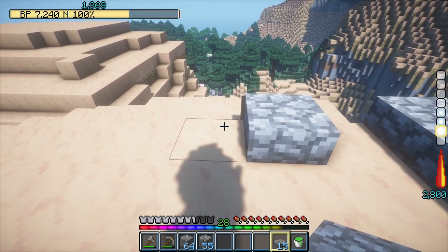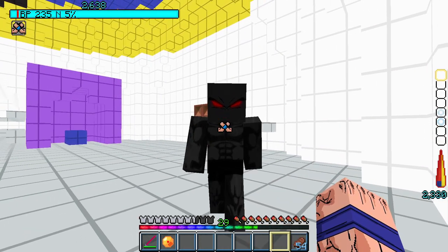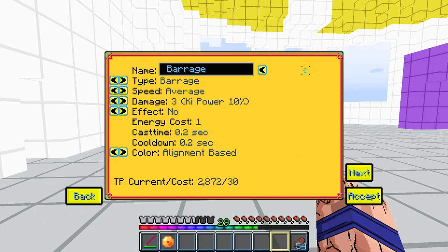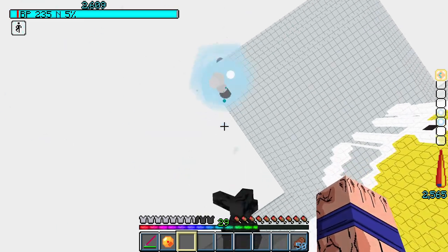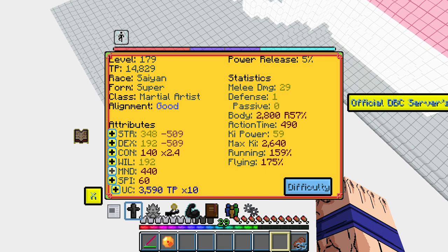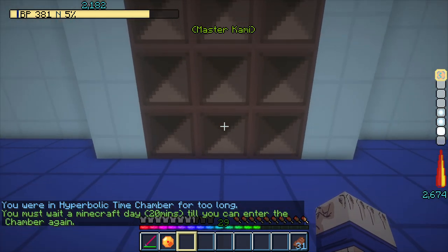I wanted to build a shadow dummy farm with it, but as I tried it, I soon learned that it wouldn't work like I wanted to. So I traveled back to Kami's Lookout and entered the hyperbolic chamber. You could just punch your shadow dummy, but that isn't as effective as the method I saw on YouTube. For this method, you need to create a barrage attack, fly in the sky, drop your potential to 5%, and then you can spam the barrage attack, which now does less damage because you're at 5% on the shadow dummy. I continued doing this to first max out all of my skills.